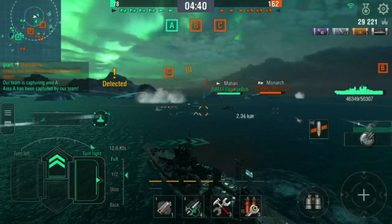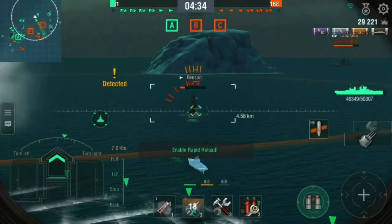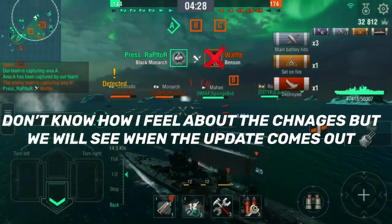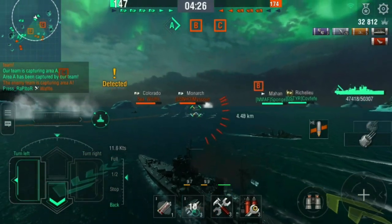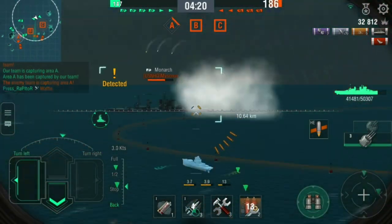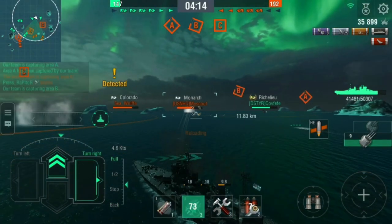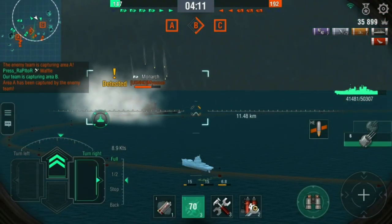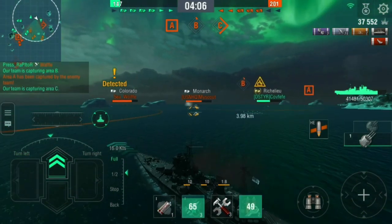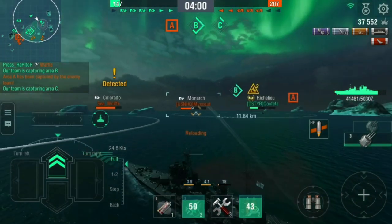Within this update we also have the rework of team play. A team play score indicator has been added into battle. When a player gets awarded a team plate ribbon, it will also increase their team plate score. The exact amount of score depends on the ribbon and the current ship type being used. Each ship type gets a different score per ribbon — for example, a battleship gets more points while taking fire, while a destroyer gets more points for spotting enemies. With additional ribbons, the space to show them has been pushed into the medal territory, so medals will no longer appear under the ribbons, though the award animation will still play. Team score also has a maximum limitation.